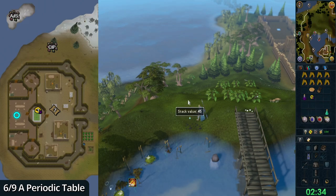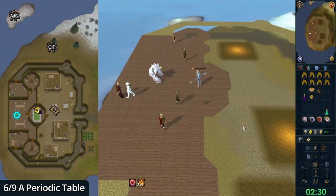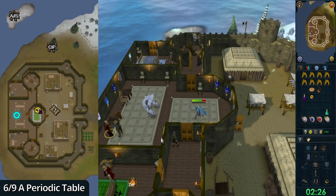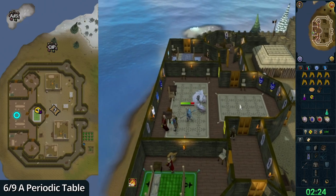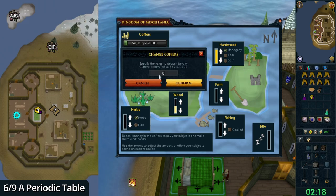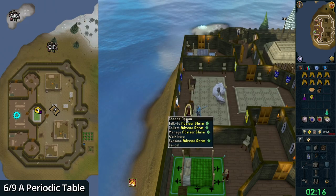Head to your west and right-click Advisor Grimm, then select Manage. In the hardwoods section, make sure mahogany is ticked on and that you have some coins in the coffers in the top left. Right-click the NPC, select Collect, and bank all.